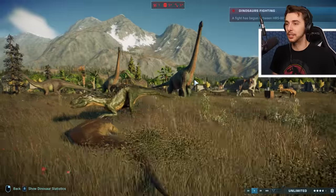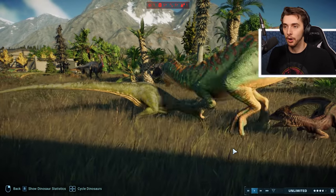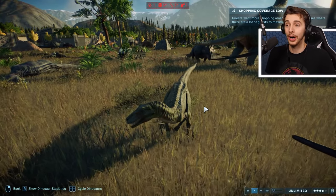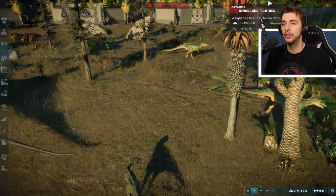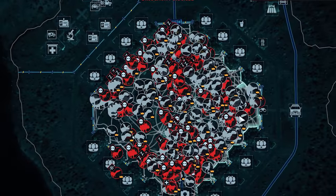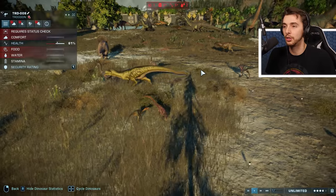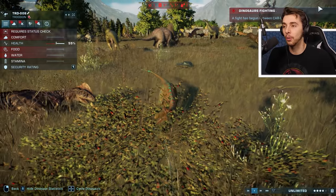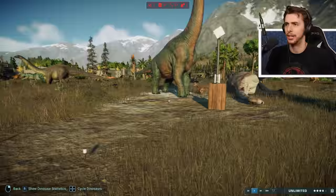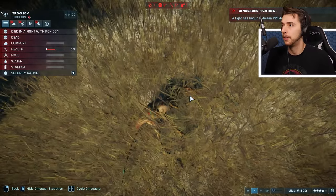Indoraptor taking down Metriacanthosaurus there. Herrerasaurus and Deinonychus also fighting each other. A little Xinjiangosaurus coming in there. How will this go? Looks like Herrerasaurus on that one. Do I want to know how much death is on the map? Probably a lot. A Changosaurus taking on something — it's dead, whatever it was. It was a Crichtonosaurus — oh bless it. Oh my god, there's so much death. And now we're getting 20 frames a second. We need to remove the bodies but that's gonna cost me too much time.